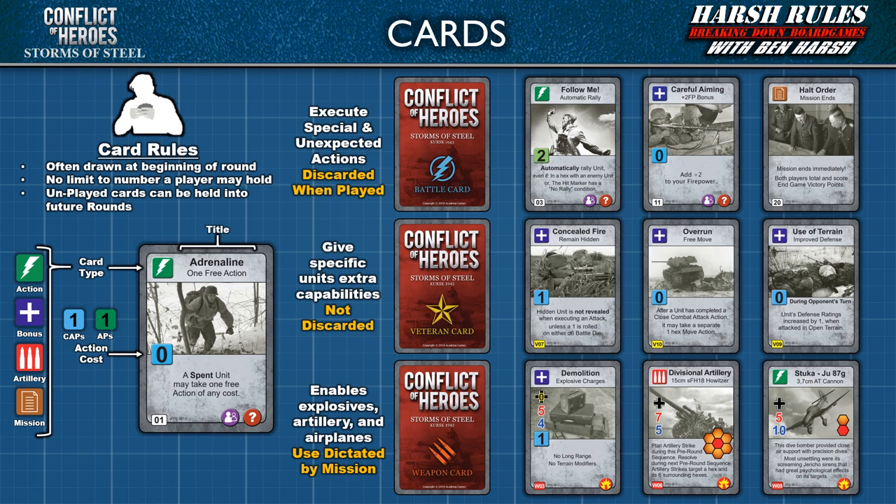The lower section of the card details its effect, and the lower left corner has the ID number often referenced in missions. The bottom of the card may have one or more battle icons. There are 3 types: the groups icon indicates the card may be played as part of a group action; the high explosive or HE icon is a reminder to resolve an attack against the target's flank defense; and the question mark icon indicates the card can be used with a hidden unit.